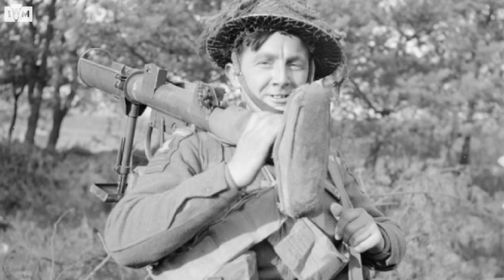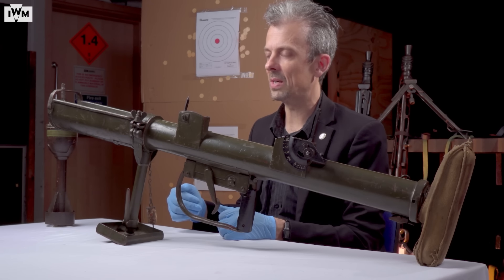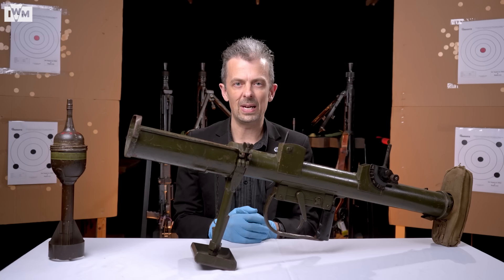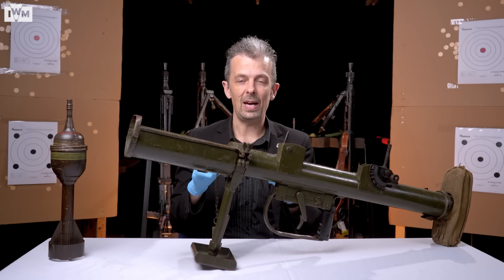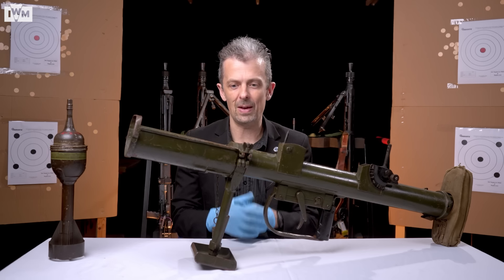One of the most iconic accounts of the use of the PIAT associated with D-Day is at Pegasus Bridge. Major John Howard of D Company, 2nd Battalion, Oxfordshire and Buckinghamshire Light Infantry relates the story of Sergeant Thornton — 'Wagga' Thornton as he calls him — who essentially saves the day with a PIAT. He managed to get close enough to score a decisive hit on a tank, and just as Howard is about to order the men in with anti-tank grenades, Thornton lets loose and knocks the tank out outright. That causes the Germans to think anti-tank artillery is in play and stops their attack, turning the tide of the battle at that bridge. It's a really almost unique account of a single shoulder-fired weapon turning the tide of a battle.